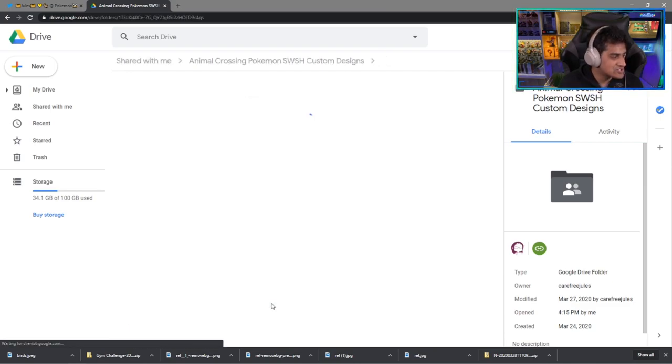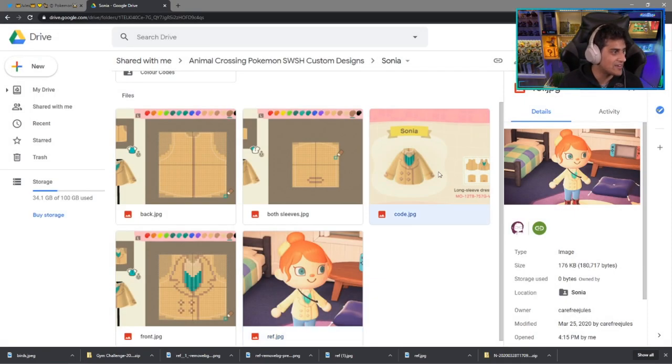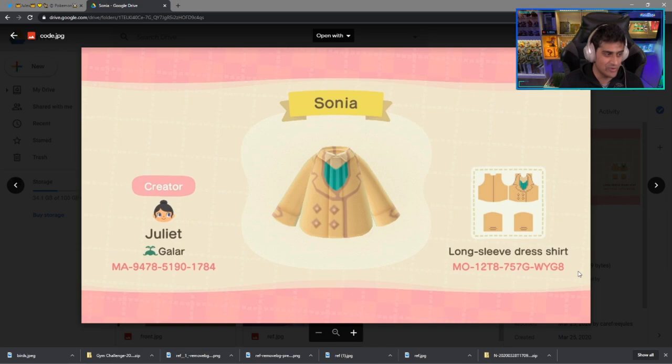We have Sonia, aka the new professor. This is a really good cosplay — Sonia's looking really good. Basically jeans, you've got some red boots, and you've got the top. Here is the code for that; it's a long sleeve dress shirt as well. Go ahead and screenshot that code or type it in — pause the video, whatever you've got to do.